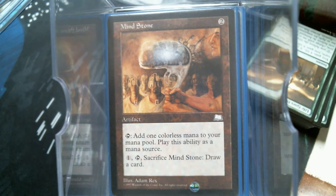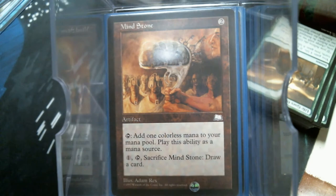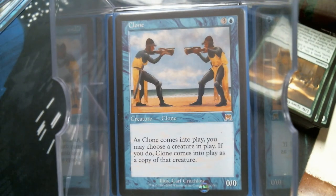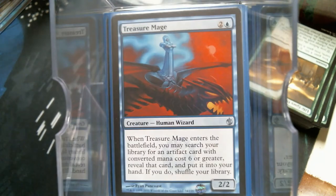Now let's get to our non-artifact creatures. I like me some Clone because there's nothing cooler than a four-mana Darksteel Colossus. Grand Architect is great here. Treasure Mage is going to go get a substantial number of things in this deck — it's a tutor for a huge number of cards.